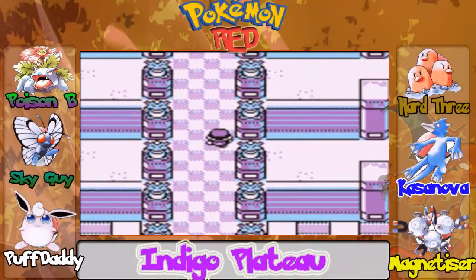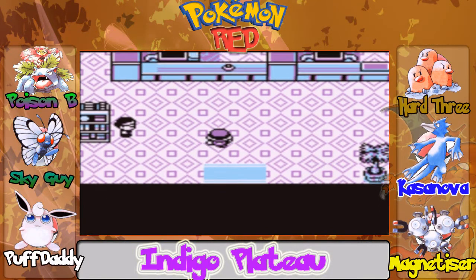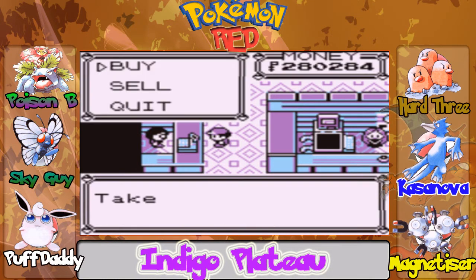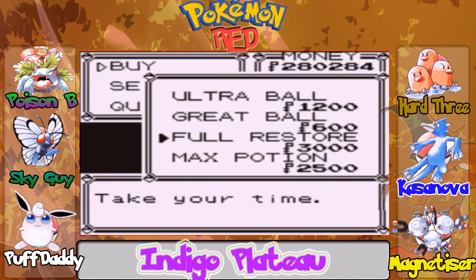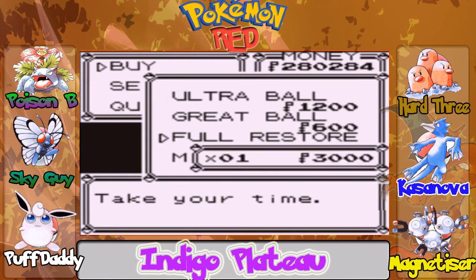Coming right over here, this is the Indigo Plateau. So you have your Pokemon Center here, your PokeMart, everything you need. And I am just going to show you what you should need for the whole Elite Four.